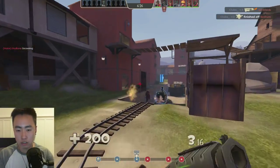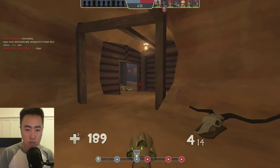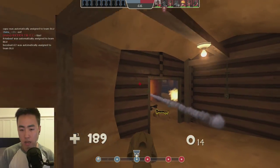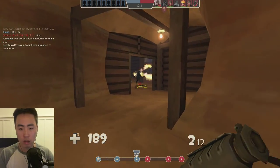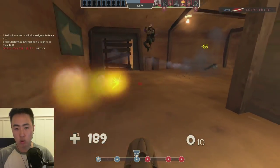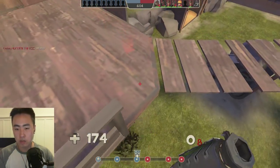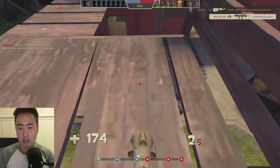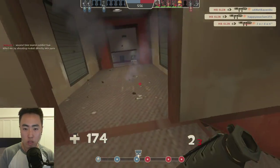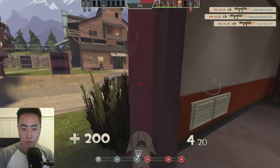Fairly unpopulated server, I just hopped into this, so not going to be a ton of people right now. I'm getting a little bit more aggressive than I would normally be. I'm holding a doorway, which is one of the best places for Soldiers to hold because Soldiers are really good at controlling small choke points. I see a Pyro pushing me, so I'm going to stand up here and shoot down at them — that's a really hard position for Pyros to defend against. I pick off a Spy as well with my crit rocket.